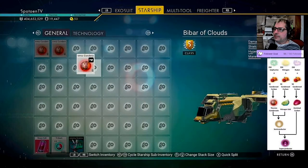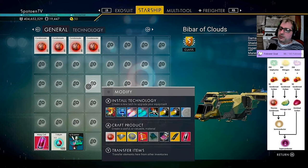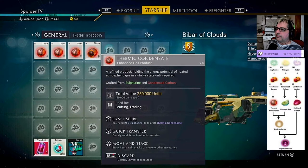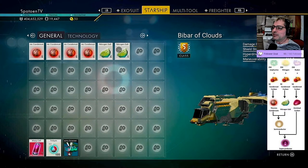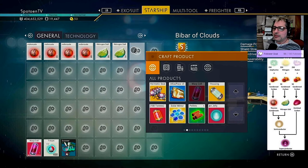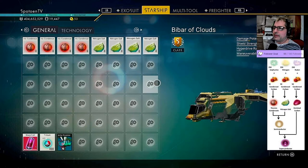Let's do one thing at a time — we need to make 20. We need four more of these. That's one one, so nitrogen salt. Let's get the nitrogen salt over here. We need five, so maybe we can just craft another 14 nitrogen salt and do it this way instead. Hopefully we have everything. Yeah, it looks like we did.